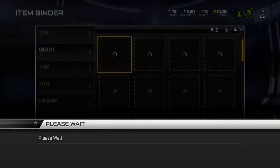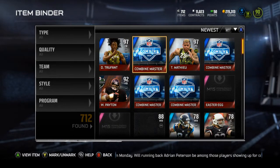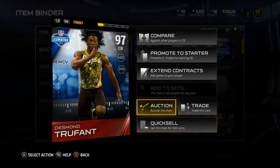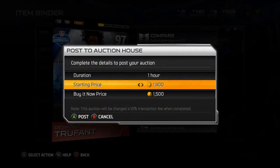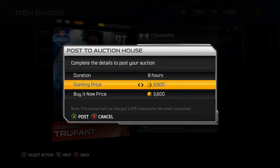I honestly don't even know how much I make and lose on these Combine Warrior collections anymore. But I do have Combine Warriors now, so let's sell this Desmond Truefont — putting him up for 8 hours at 134.